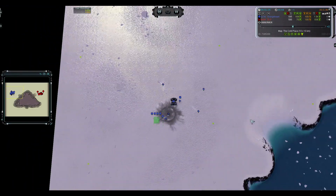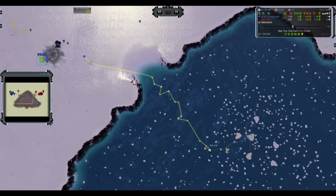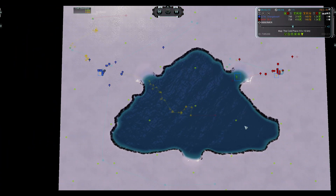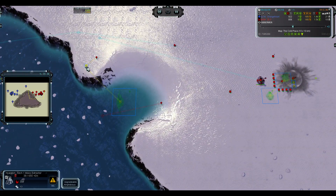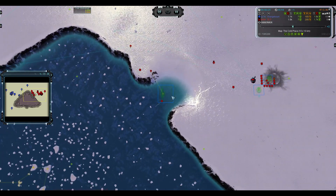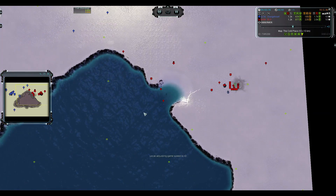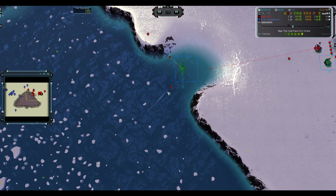I got some manual reclaim. Mephi doing the old Ajax move with this engineer to get some reclaim and not make a naval factory. Zillow is going for a fast naval factory and also has an attack-move engineer to reclaim. I think this is better than doing some manual stuff at start — he can just move this guy around and it will work very well.